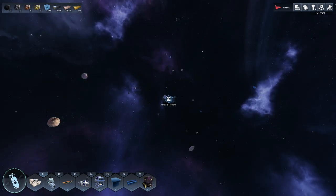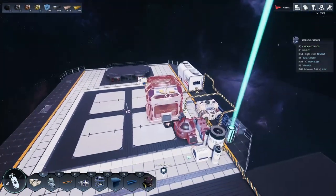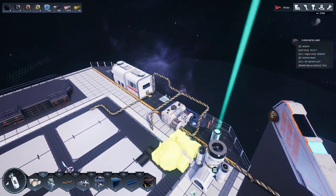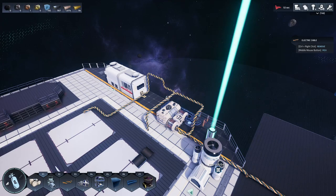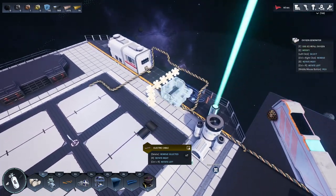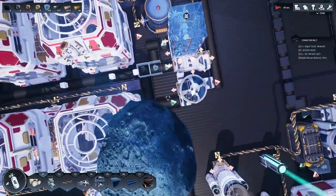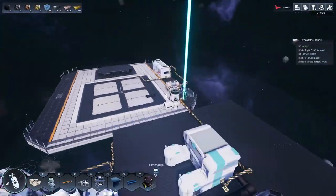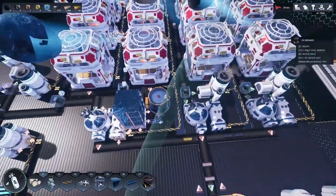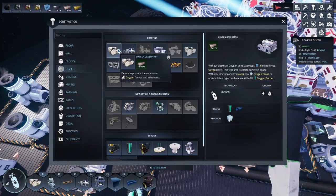We can start doing more science, more research, more technological advances. This is going to be the colonists' area — let's clean it up because I don't need anything that's here. We'll leave this wire here because we're going to be using the lab. That's got to move. I was thinking about sticking it in here somewhere because it's got to get to the water. It's a three-by-three, just like everything else in this game. I'll put it right here — oxygen generator.